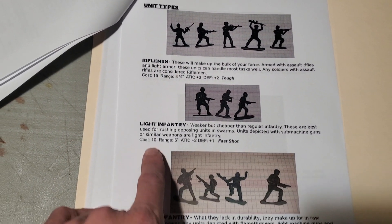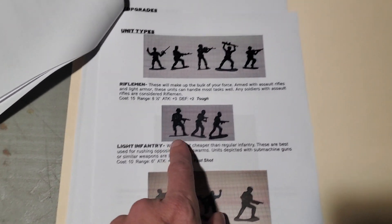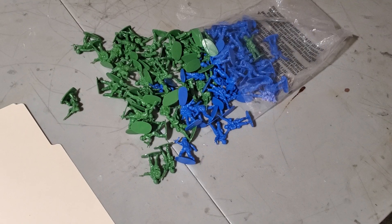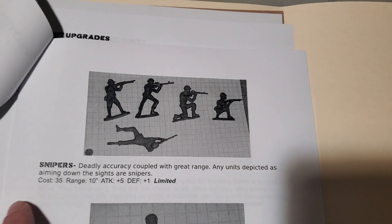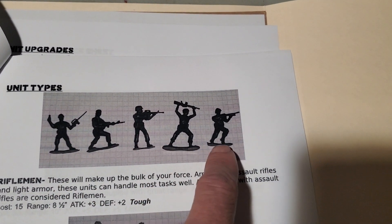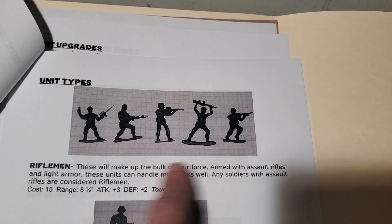You have riflemen, light infantry, heavy infantry, and it depends on the model of plastic soldier you have. It can also depend on how many of what model you have, because unfortunately for me there's only four different molds in this set. For instance, snipers — any unit depicted as aiming down the sights are snipers. Well, that's a lot of these guys. What's a regular rifleman? Well, these are the regular riflemen. Is he aiming down the sights? Looks like to me he is, but the rest of the guys obviously aren't.